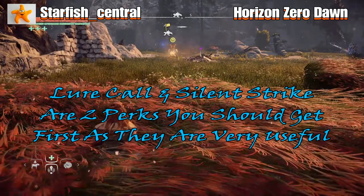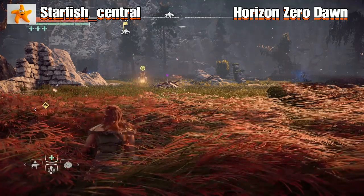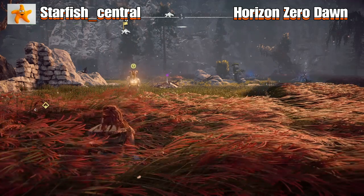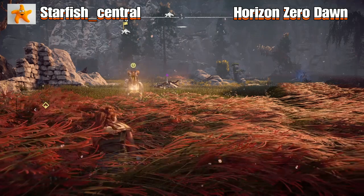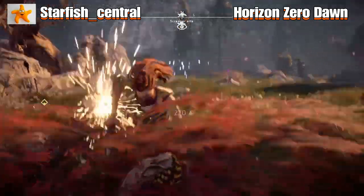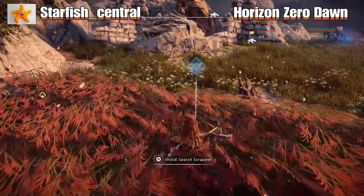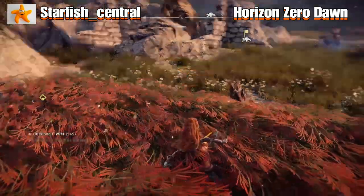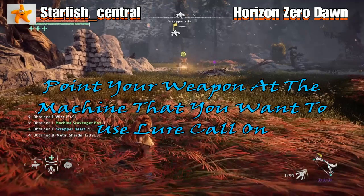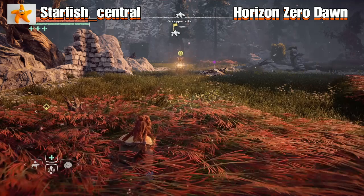Now the lure call and silent strike are probably the first two perks that you should obtain because they are very, very useful. You just call over the nearest machine and then use your silent strike to take it out in one hit. I think there are four scrappers at this site. If you point your weapon at the machine that you want to use lure call on, that's another handy tip for you guys.